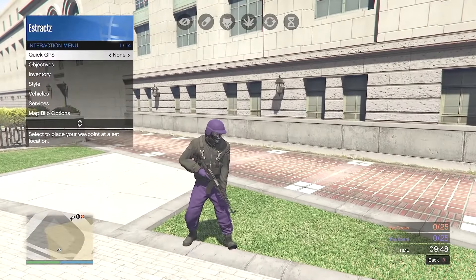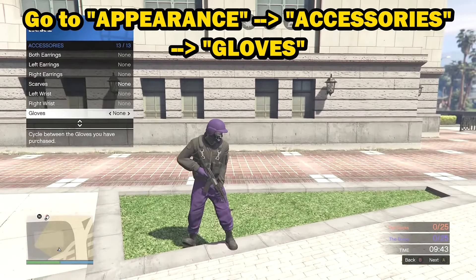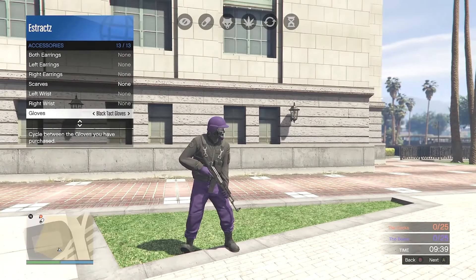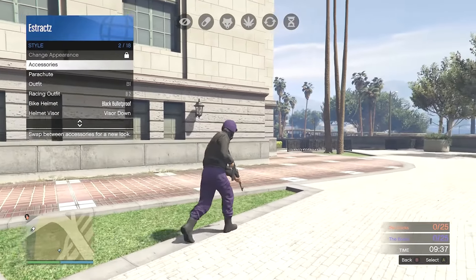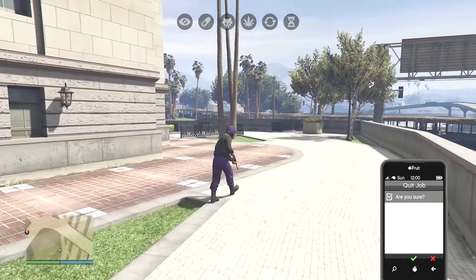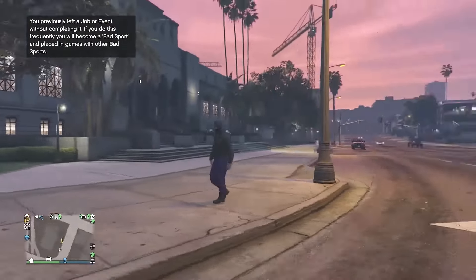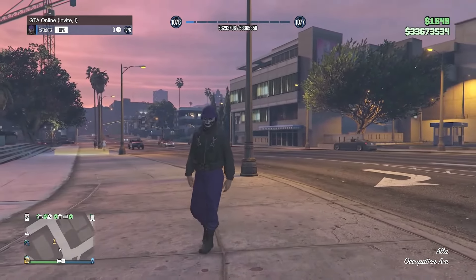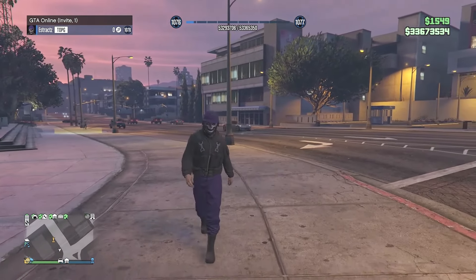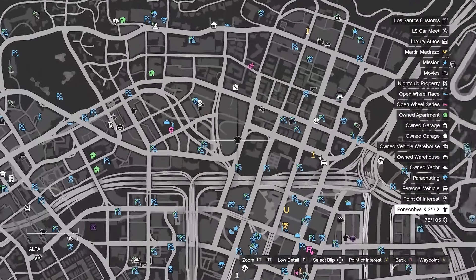To save this outfit, pull up your interaction menu, go to style, go to accessories, and scroll through your gloves for at least a few seconds — or scroll to your gloves one time to the right and then one time to the left back to none. Then put away your interaction menu, pull up your phone, and quit the job from your phone. After you are back in a public or invite only session, you will see that you are wearing the purple joggers outfit.